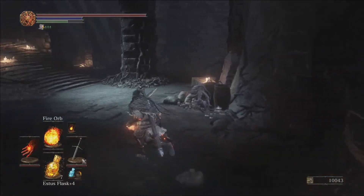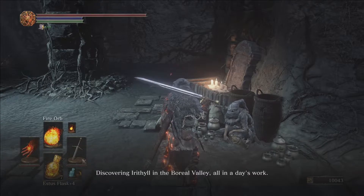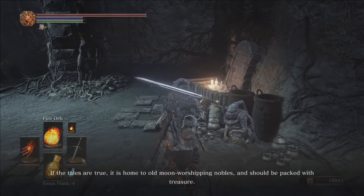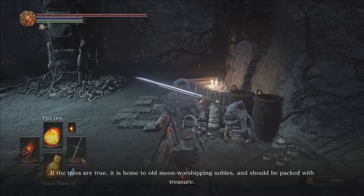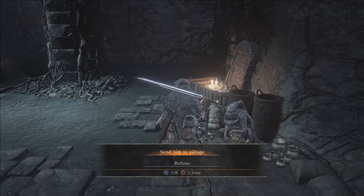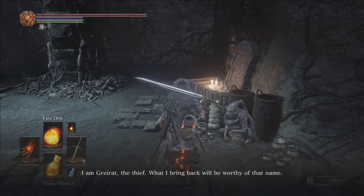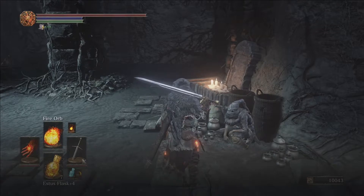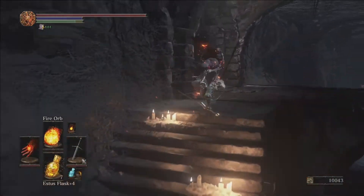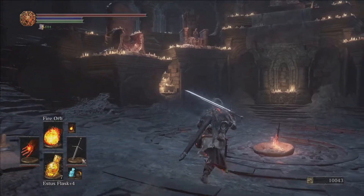We're gonna go over and talk to Greyrat — he's interested that we found Irithyl. He says: 'Oh hello, fine work I say discovering Irithyl in the Boreal Valley, all in a day's work. If the tales are true it is home to old moon-worshiping nobles and should be packed with treasure. Shall I go and see what I can find?' Yes — send him to pillage. He says: 'I am Greyrat the Thief. What I bring back will be worthy of that name.' If you don't do certain things he will be gone forever, so we need to handle that.